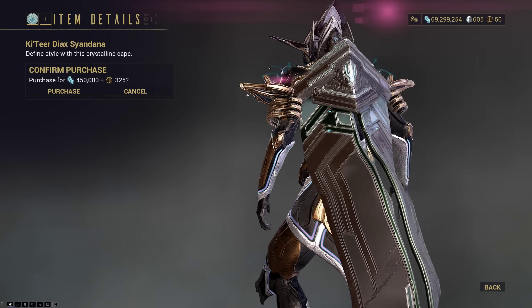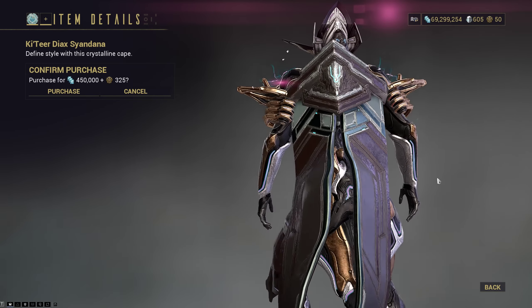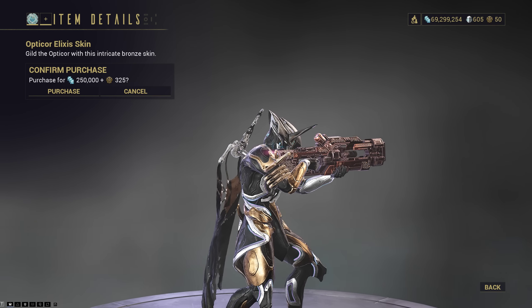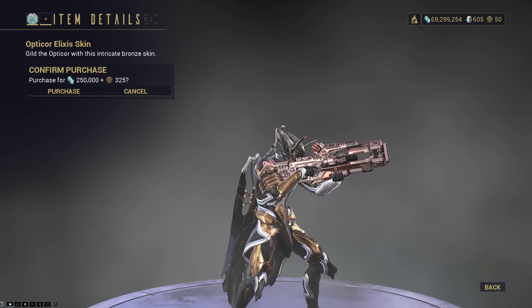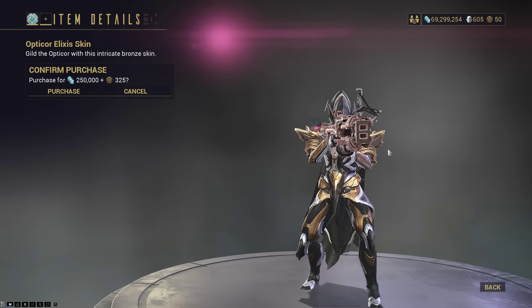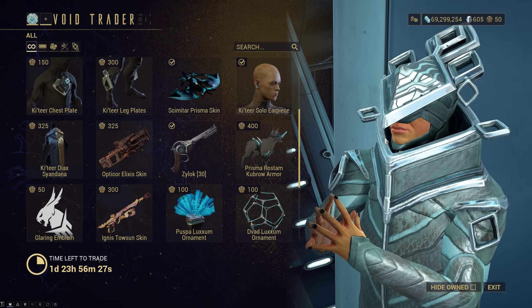The Katir Dax Syandana — I don't really like how bulky it is with the weird material in the grapes in the back, but if you want it feel free to pick it up. Opti Core Elixis skin is back once again — they have really nice detailing on the textures, so if you ever want that bronzed effect on your Opti Core, now you can pick it up.